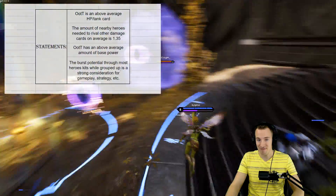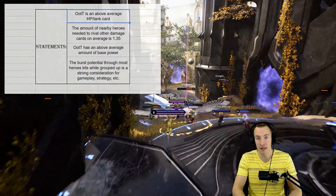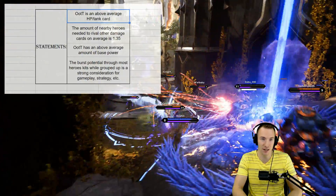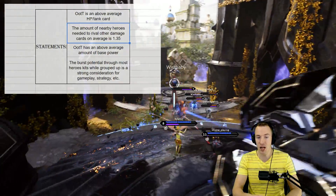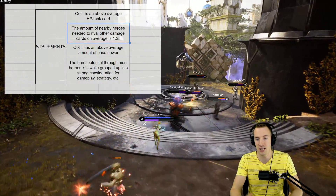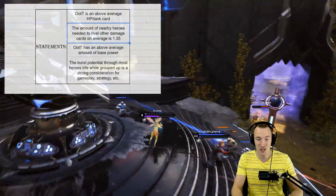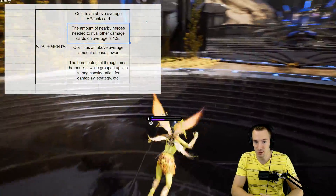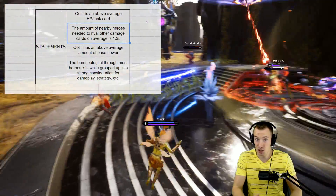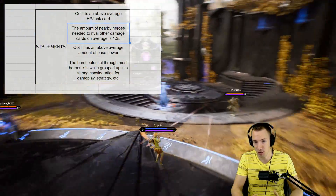Essentially, One of the Tribe is an above-average health tank card — it has a ton of HP on it. The number of nearby heroes needed to rival other damage cards, including other 10-to-13 cost damage cards and even some tanky cards that do a ton of damage, is only 1.35 heroes. So as long as you have at least two or more heroes nearby, you're honestly likely to do more damage than any other card.